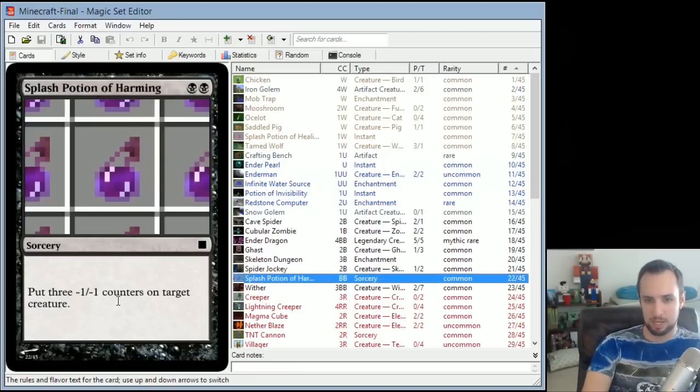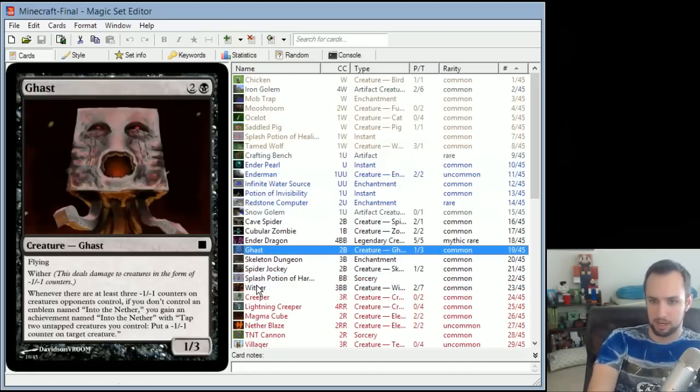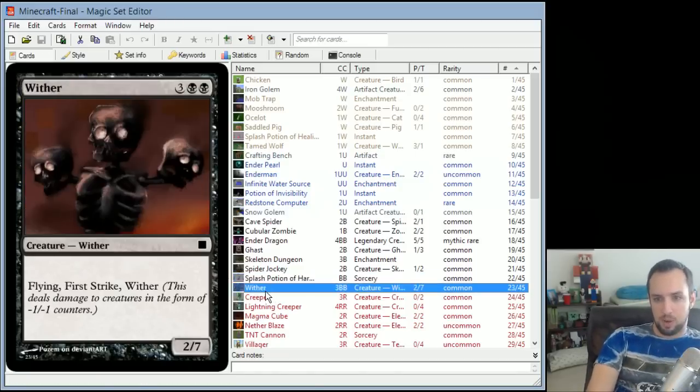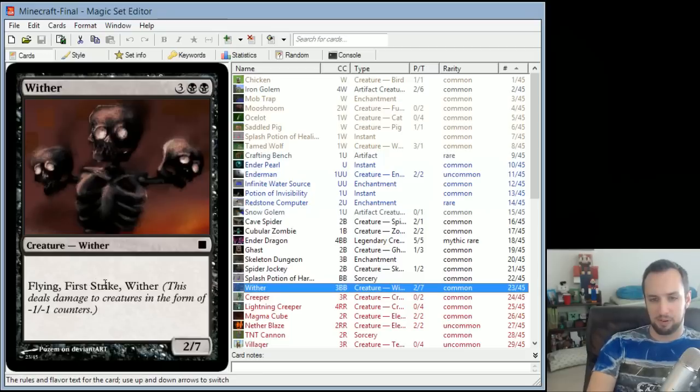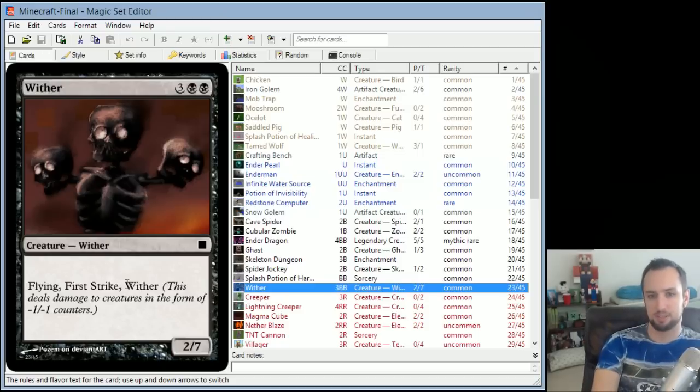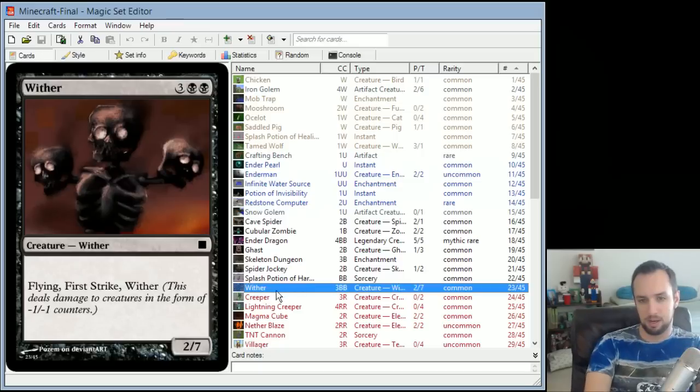Splash Potion of Harming puts three -1/-1 counters on target creature — could actually be pretty good with the Ghast. Wither has flying and first strike, a 2/7 for 5 — a big butt, hard to kill. First strike because it shoots out projectiles, flying obviously, and Wither because it has that Wither effect. The Wither effect in Minecraft is a pretty cool mirror for the Wither effect in Magic.